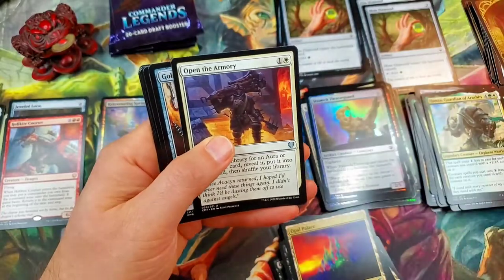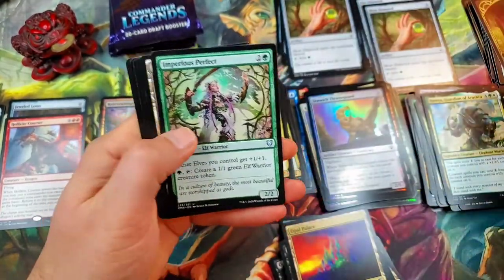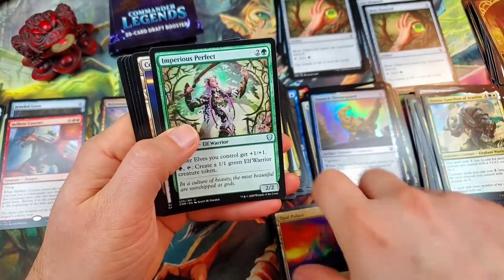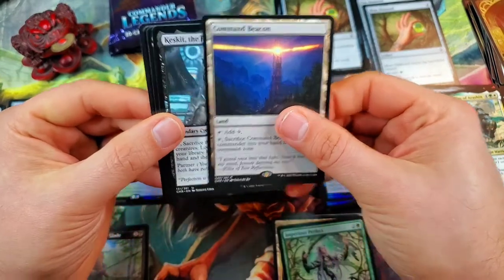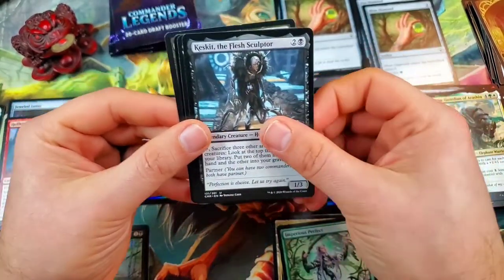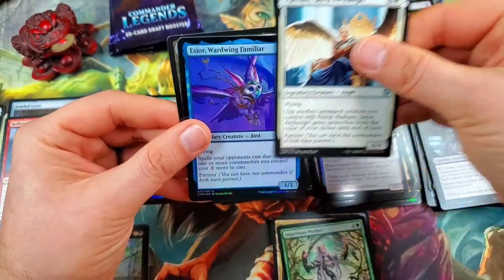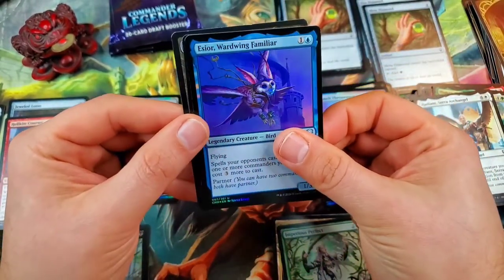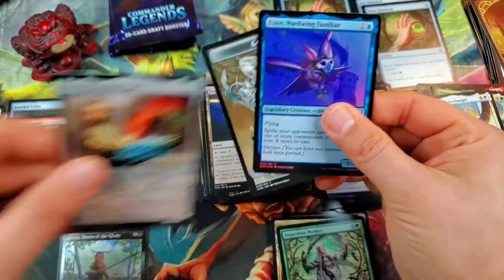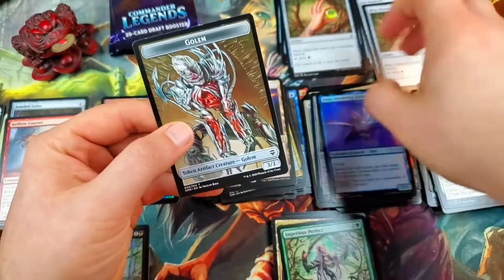Open the Armory. Golem Artisan. Imperious Perfect — definitely a good uncommon. With the Command Beacon — very good rare there. Keskit, the Flesh Sculptor. Radiant, Serra Archangel. Foil Esior, Wardwing Familiar — that's cool.